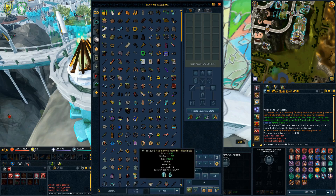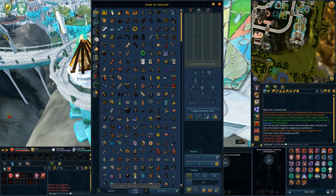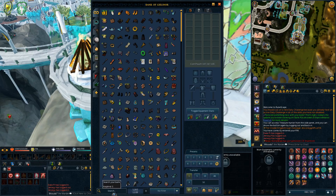One very important improvement is the bank space number. Previously it was several numbers and made no sense. Now it's just one consolidated number. They also increased the bank size by 49 for everybody, rounding out the total to 1,320.